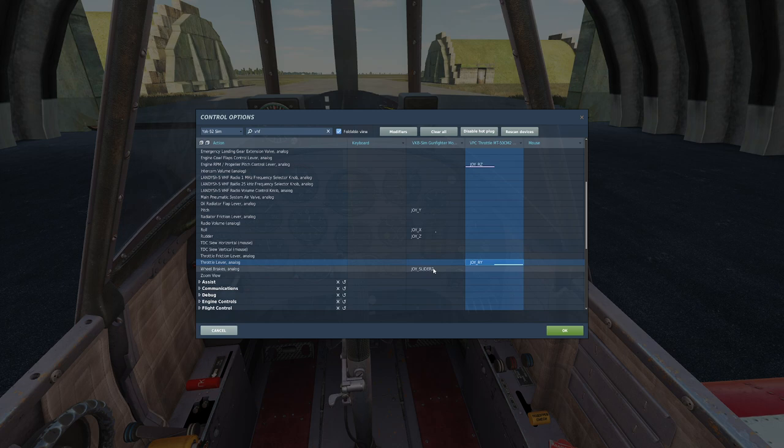Coming down to wheel brakes, I have an analog lever on the front of my stick which gives me the ability to do wheel brakes. Notice there's no left and right wheel brakes, only wheel brakes — this is a Soviet-style aircraft so it has a slightly different system. The C101 has traditional brakes, as does the F-16, but we'll look at that when we get there.